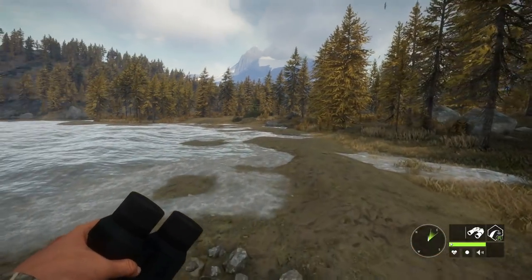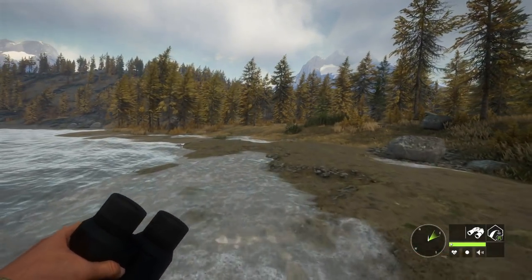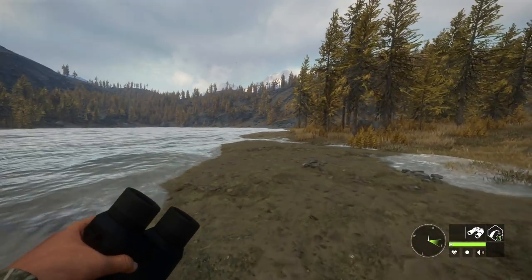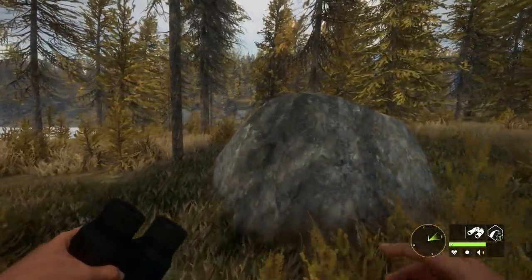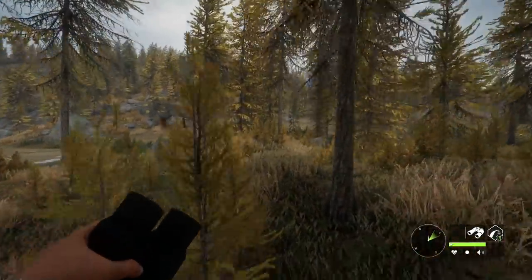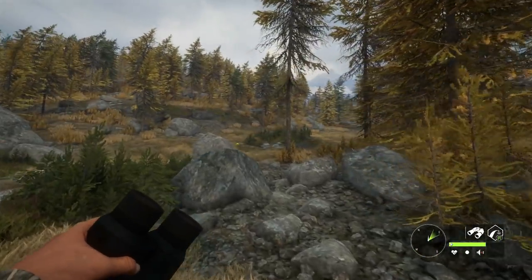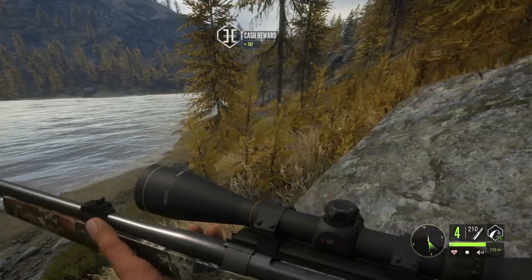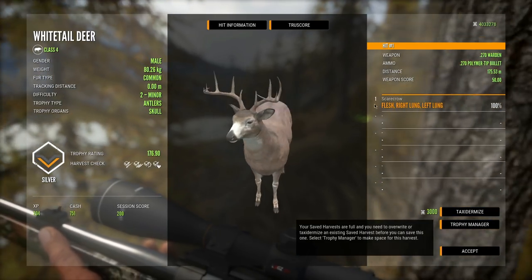I haven't really been doing this as much recently but I'm gonna try and keep track of how many whitetail we kill. I believe we were at around 3,000 when we stopped grinding, so we're just gonna say 3,000 and see how many we're at by the end of this video. We got our troll great one at around 2,700 kills, so hopefully we can get an actual great one soon. Just a 170 scoring silver on the first one and a 176 on the second — not too much better, but a pretty decent looking rack.